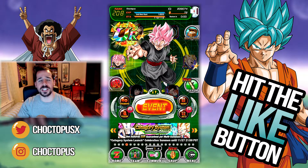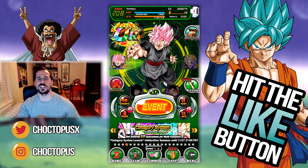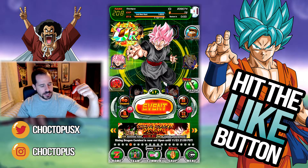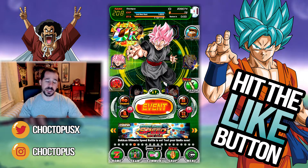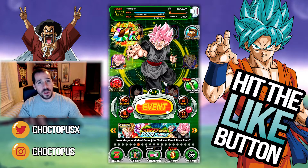What is up YouTube, I'm Choctopus and we are back with more Dragon Ball Z Dokkan Battle as the dual Dokkan Festival for Super Gogeta and Super Janemba rages on. It's not really raging because we didn't pull either of those units, but we're going to try again today. I have 72 stones left to go, so we're going to try again on the Gogeta banner and try to pull.